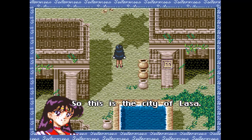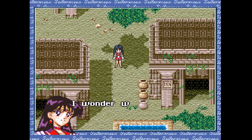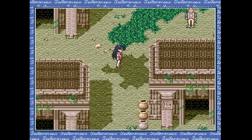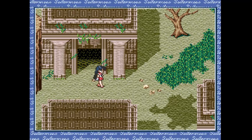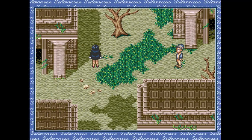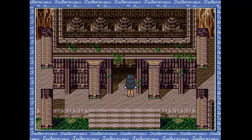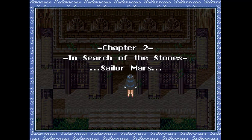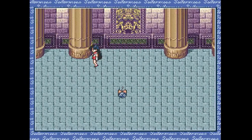We are in Nepal now with Sailor Mars. City of Rasa. She just randomly goes into houses — the NPC is like, 'What the hell do you want? Leave me alone, stranger, in these weird clothes.' Let's save here. I know we just saved, but just in case. Let's quickly go through this.